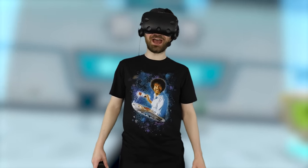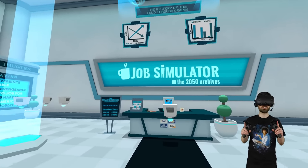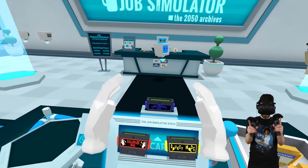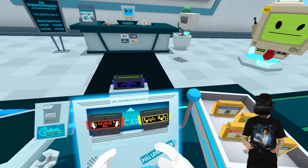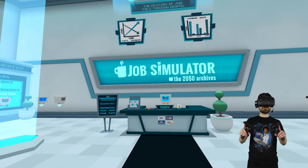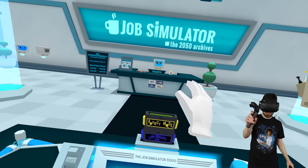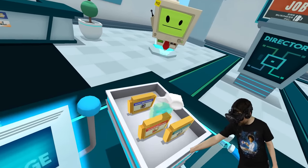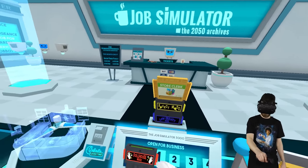What's up guys and welcome back to Job Simulator. So last episode I asked you guys which job mod you'd like to see next: low gravity mode, dollhouse mode, or bouncy mode. The majority of answers were split between low gravity mode and bouncy mode, so rather than disappoint half the people, I figured why not combine the two and make some kind of crazy 7-Eleven on the moon. Should be interesting.